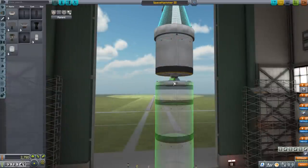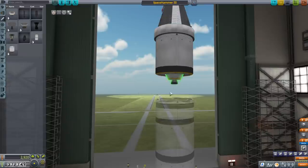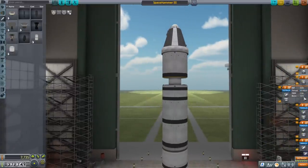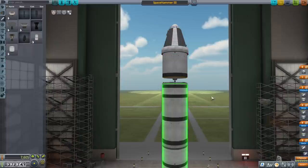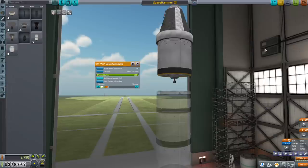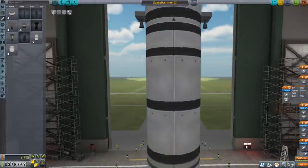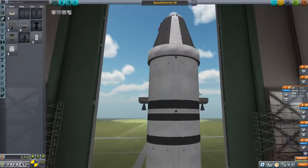With the ant engine we get 5729 meters per second, and with the spark we get 5579 — a difference of 150. The spark burn is about 2 minutes 37 seconds, while the ant is more like 25 minutes. So it is a trade-off — you're going to have a little bit more trouble delivering this delta-v, but a lot of the burns we'll have to do are very precise. Even with two ant engines, we still get 5695 and about 12 minutes.